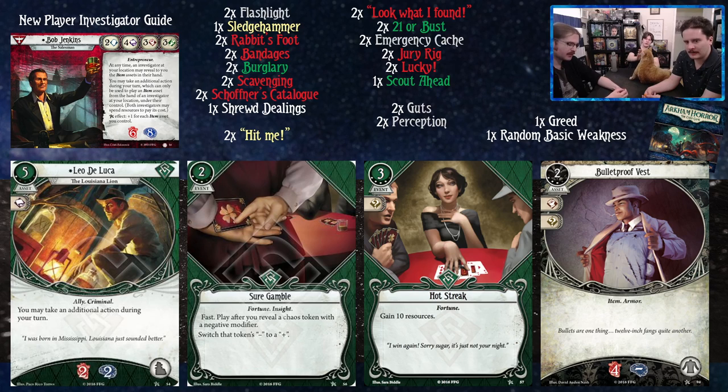Hot Streak costs four XP to put in your deck, but three money for ten resources — ten money almost on its own gets you past all of your Greed problems. Then there's Bulletproof Vest, just in case you get some disgruntled customers. It's more for giving to teammates, but four damage soak is a real number.